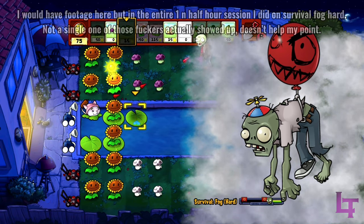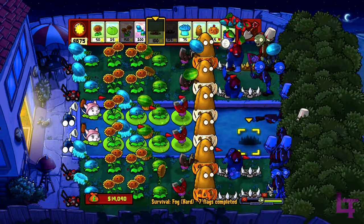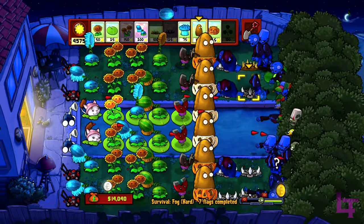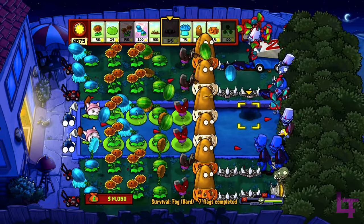As for why they only place 4th, they can only be used on the 3rd and 4th areas, due to Cattail needing to be solely placed on water. Additionally, they do not fend off groups of zombies well and tend to get overwhelmed.